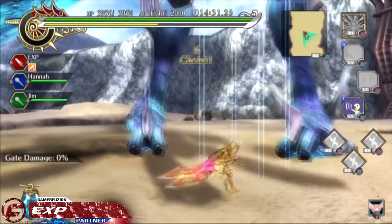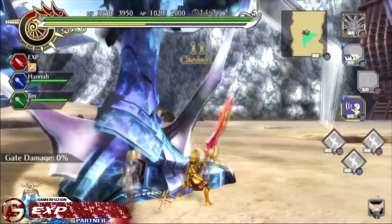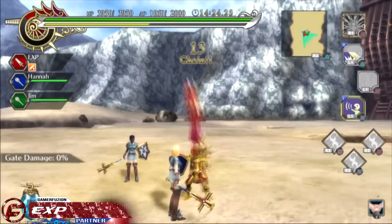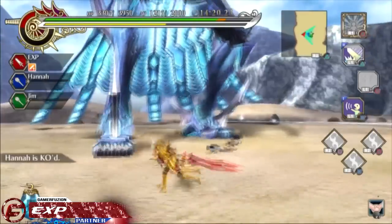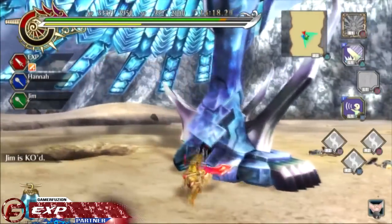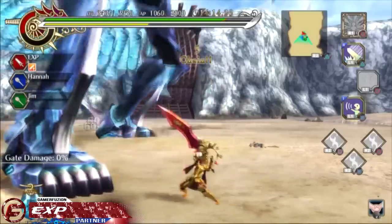The class system is also pretty unique as you can switch between the 6 different classes at any time. This is really cool because if you don't like the class you chose at first, rather than having to start all over you can just switch classes, buy new cards, clothing, and a weapon and you are ready to continue on with your story.